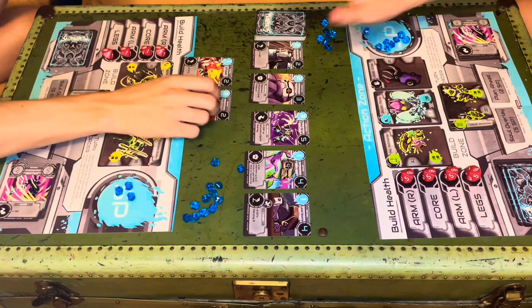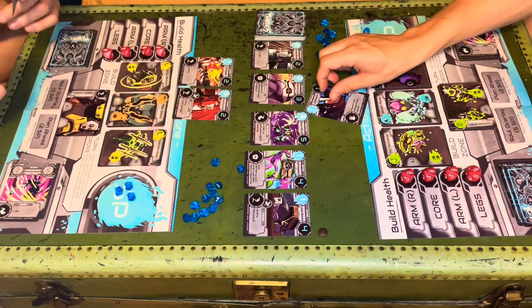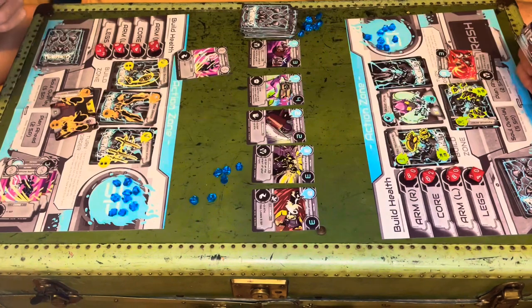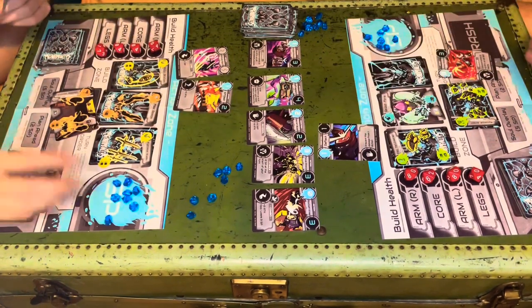As your decks grow in power, you'll trade blows with your opponent. But don't forget to draft strategic reaction cards to stop them in their tracks. The goal of the game is to reduce each of your opponent's four bot parts to zero health.